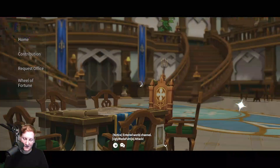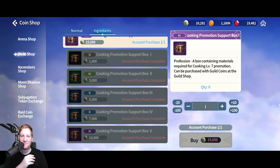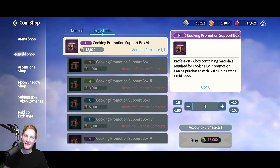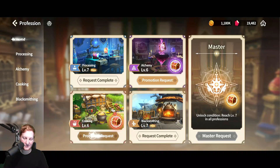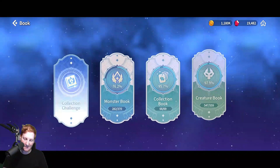If we take a look at the Guild Shop at the top, we have Normal, but then to the side there's Ingredients. As you see, I bought almost all of them and I'm working towards the last one — a profession box containing materials required for cooking level 7 promotion. So once I get the last 4,700 or so coins, I'll open that box, go to Profession, go to Cooking, and all of those items will be in there.